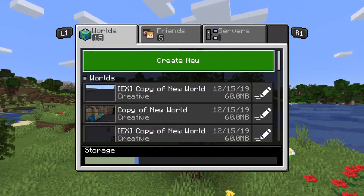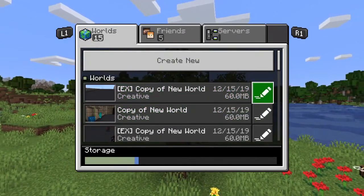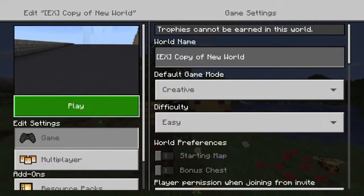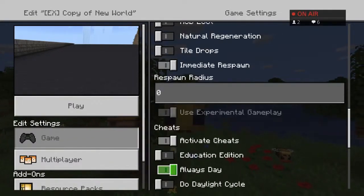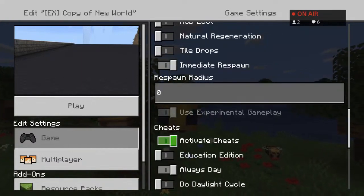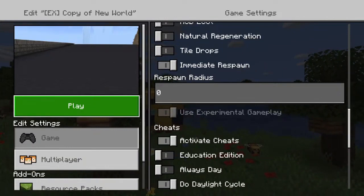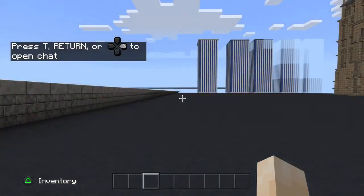Before you load up your world, go down to your world settings and click the little pencil. In that menu, go to Game and scroll down until you see 'Use Experimental Gameplay' and 'Activate Cheats.' Click Experimental Gameplay first — it will create a copy of your world. Then go back into the pencil, click Activate Cheats, and load up your world.